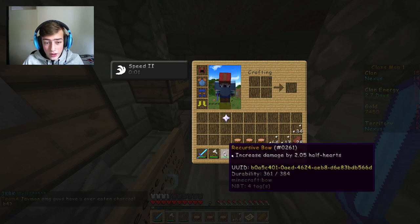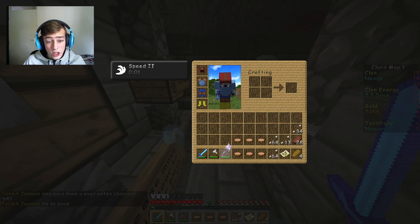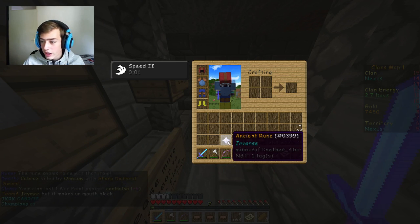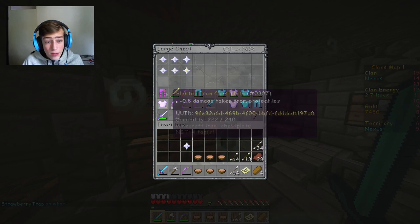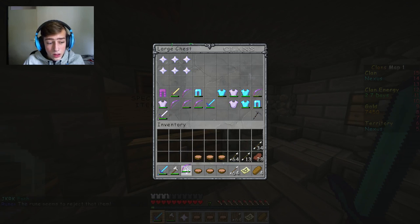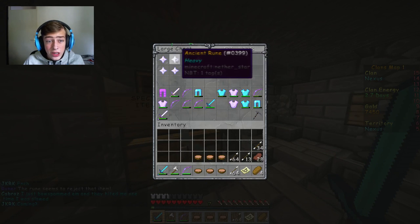Okay, Recursive — increased damage by 2.05 half hearts. That's quite a lot. And Inverse... the rune seems to reject that item. Did I do something wrong? Apparently this one doesn't work. I'll put on the Hunting one instead — this deals arrows that give stricken players and mobs the slowness effect. Let's try that one. Doesn't work either.